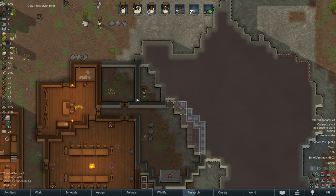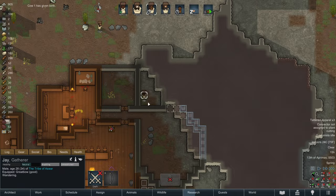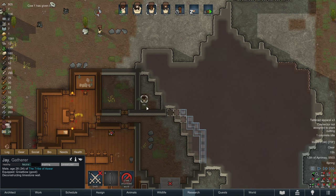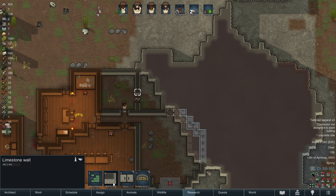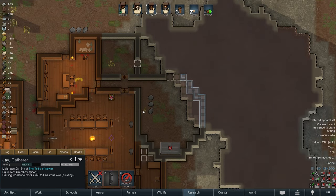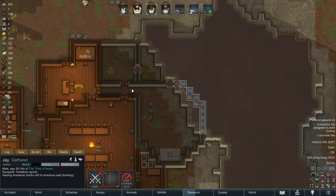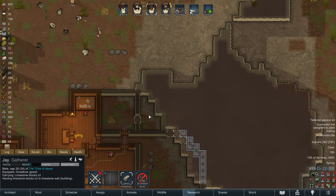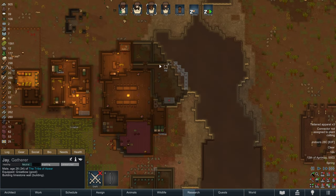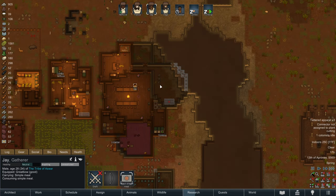Poor Jay has gotten stuck. Let's deconstruct this and have him prioritize deconstructing it so he's not stuck in there and doesn't die. Now let's build a copy, and Jay, I'm going to have you prioritize working on this wall - but hopefully from this side of the wall this time. That's better. Now Jay's not going to be stuck.